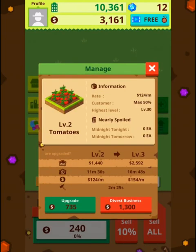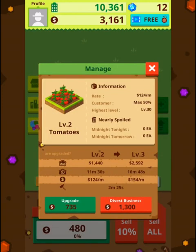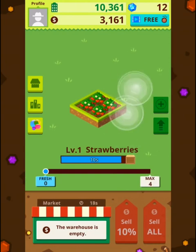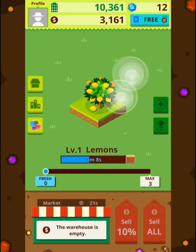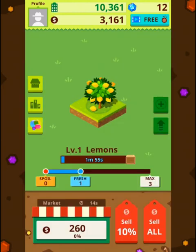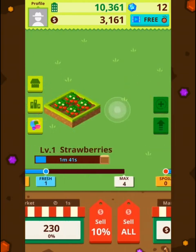Just to make sure — this one is ready in two minutes I think, let's see the tomatoes. They're ready in almost two minutes and I get 124 per minute. The strawberries are also ready in two minutes and I get 115. The lemons are also ready in two minutes and I get 130. I think these are the best — yes, I'm getting the best value on lemons.